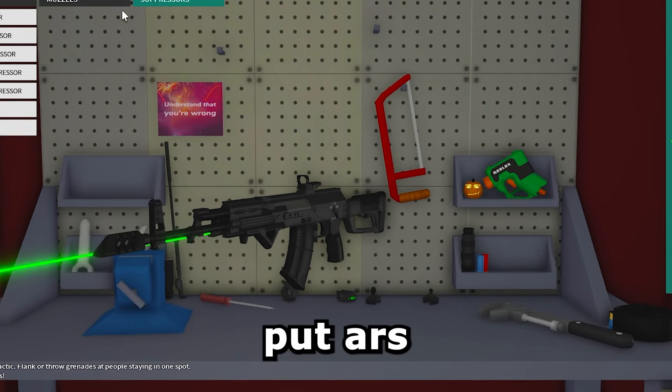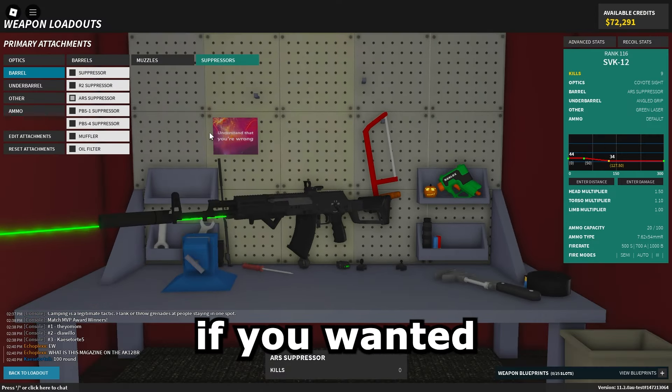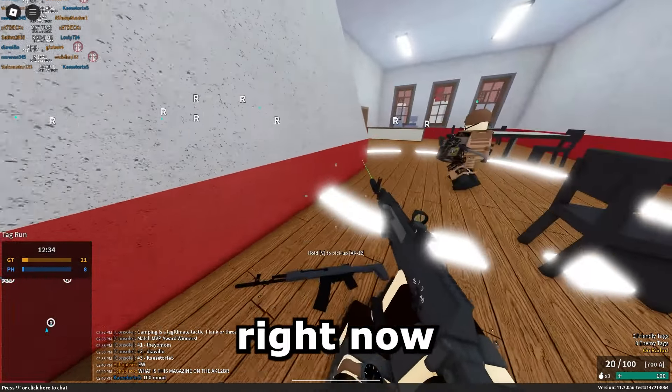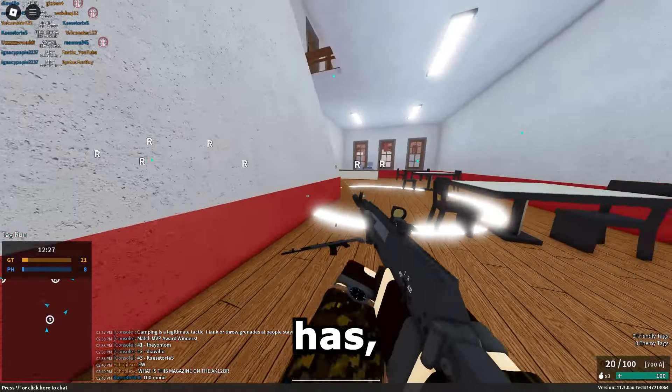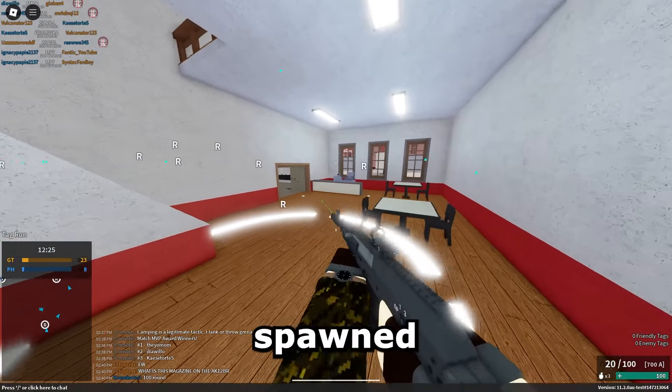You could probably put an ARS suppressor on here if you wanted to — I might just roll with that right now and see how it does. For the damage this thing puts out and the recoil it has, it's actually pretty OP.